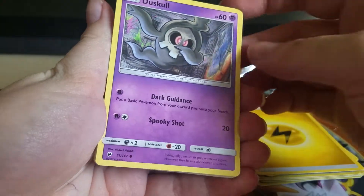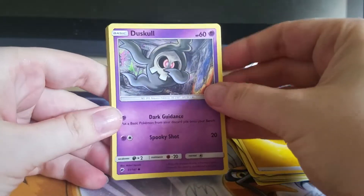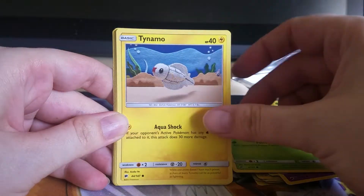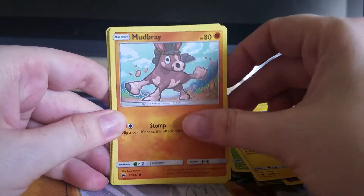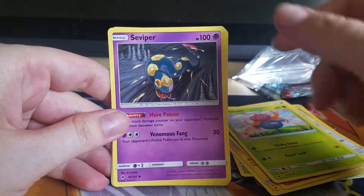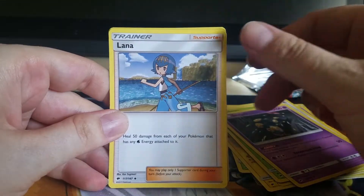We are starting off with the famous Dabbing Duskull. We've got Oddish, Crochet Tynemo, Mudbray, Stuffle, Gloom, Seviper, and Lana.